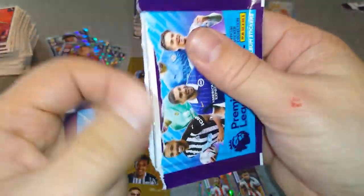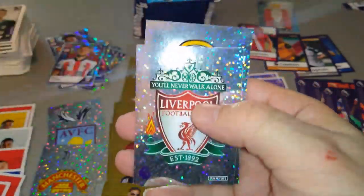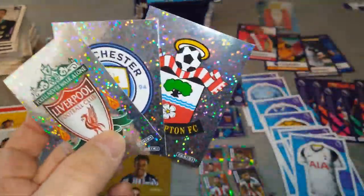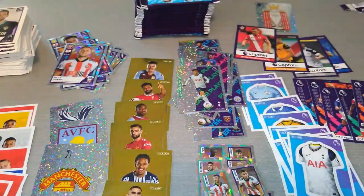Dale Stephens, Captain Aubameyang, Perez, and Luke Shaw. Kassia, Aston Villa. Liverpool badge, Man City badge, Southampton badge — boom! Fantastic pack — three logos in one packet. Love it, absolutely love it.